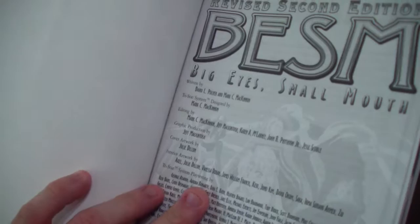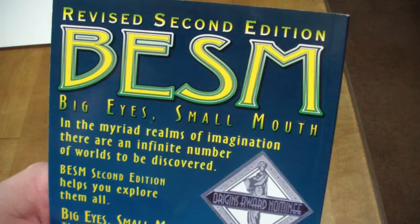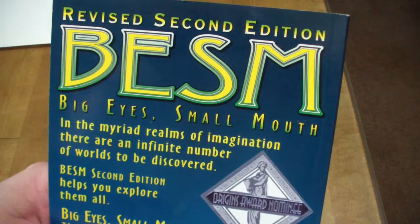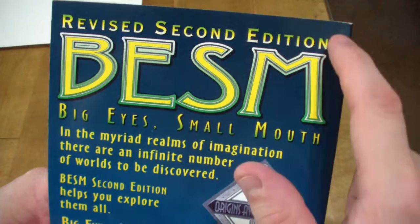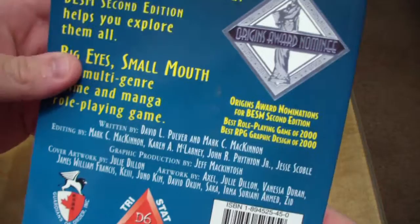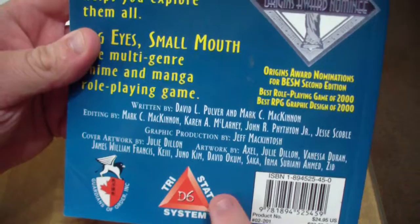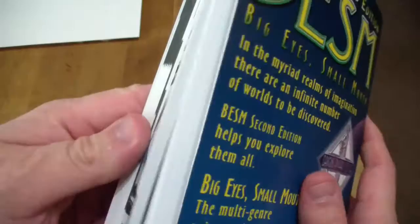It looks like someone named Christopher Clark used to own this copy — so thank you, Christopher Clark, whoever and wherever you are. You can really tell that Guardians of Order was growing as a company when you look at their first edition versus second edition rulebook. There's a nice three-color gradient, they use a different typeface, and they were actually nominated for some awards with Origins. They also have a convenient set of marks on the edge so you can find the next section just by thumbing through the side — right here we're in Attributes. They gave a different layout to everything; it's much more structured.